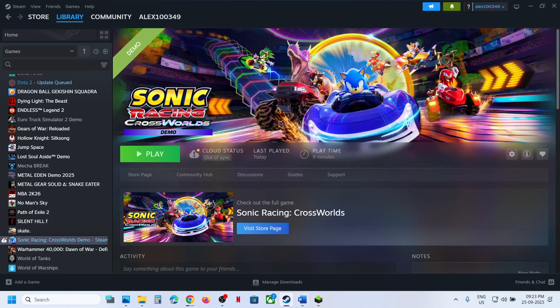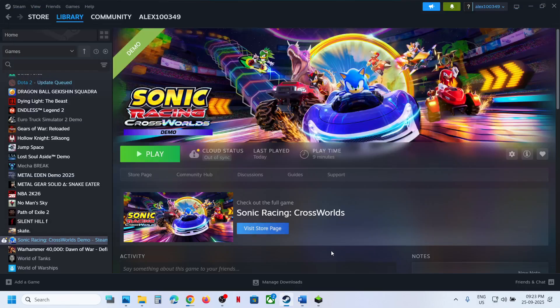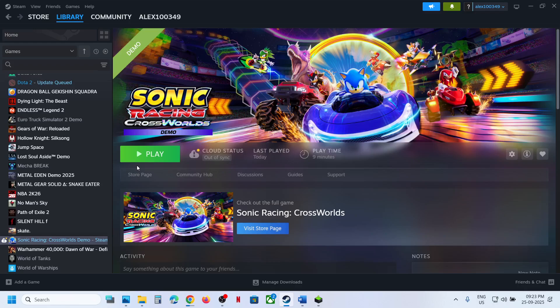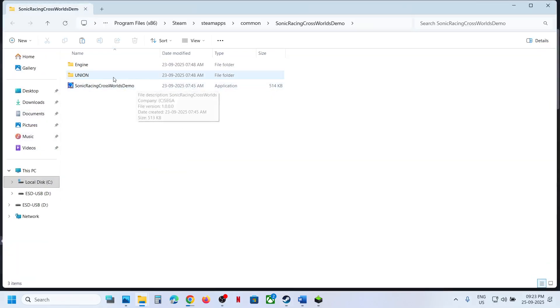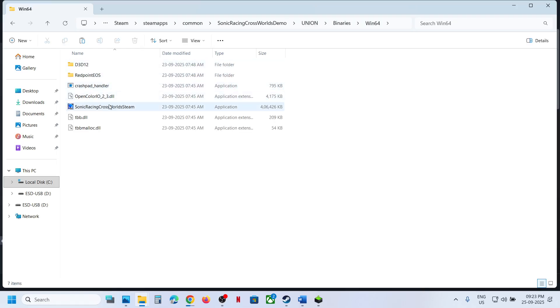The next step is to run the game from the game installation folder. Make the game active, select Manage, then Browse Local Files. Open the Union folder, then Binaries, then Win64. Launch the game from here and check. If that does not work, make the game active, go to Properties, go to the Compatibility tab.